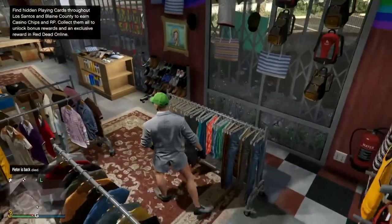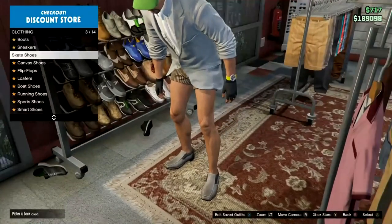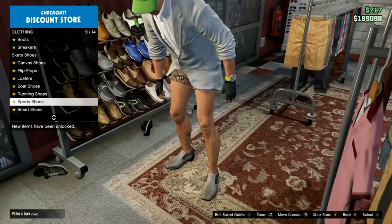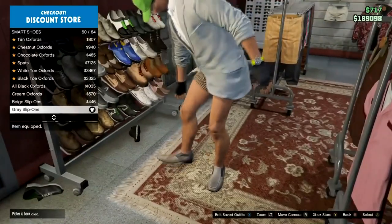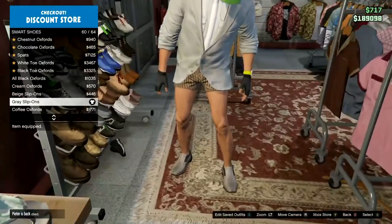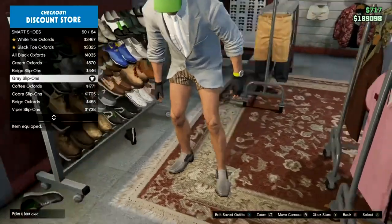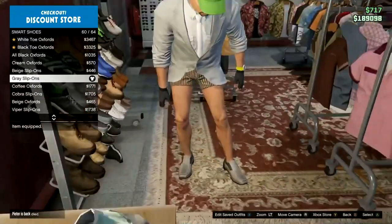Once you've got the tan striped boxer shorts on, back out and go to the shoes. Scroll down until you see smart shoes, and you want to get the grey slip-ons on number 60. Go from the top and go down — it should be called grey slip-ons on number 60.